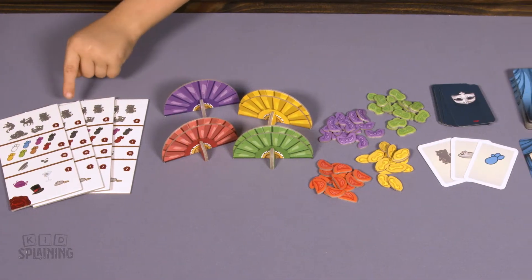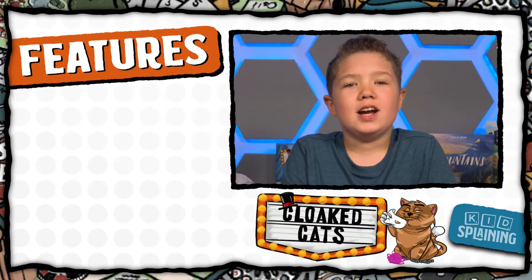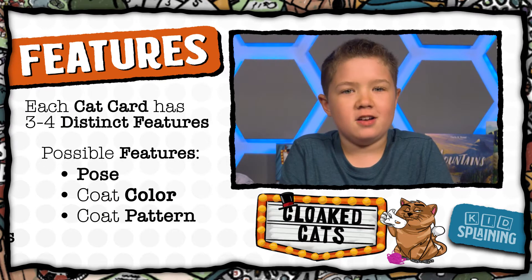In the game, there are invitation reference cards, cardholder fans, masks, feature cards, and cat cards. Each cat card has a cat with three to four distinct features. The possible features include their pose, coat color, coat pattern, and accessories.